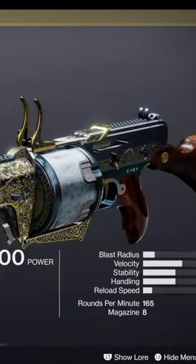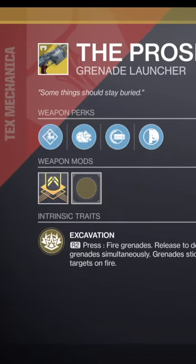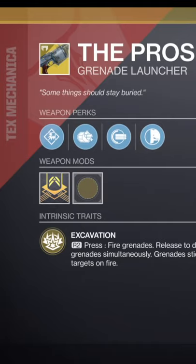First of all, we've got the exotic grenade launcher, the Prospector. Marvellous little grenade launcher — fire grenades, release to detonate all live grenades simultaneously. They stick to things and set stuff on fire, which is nice.